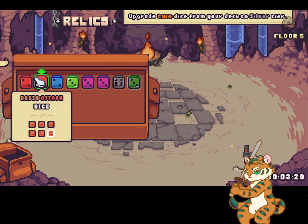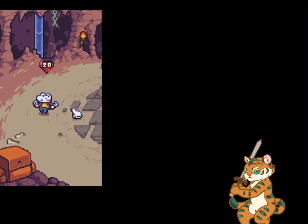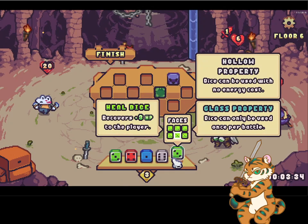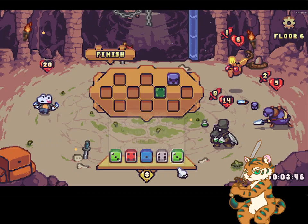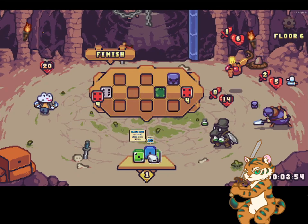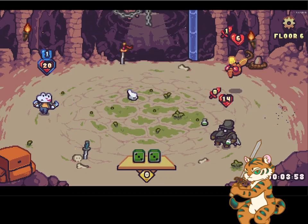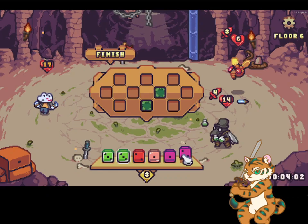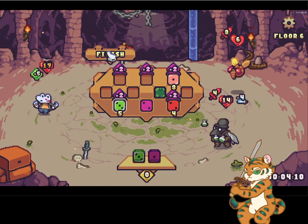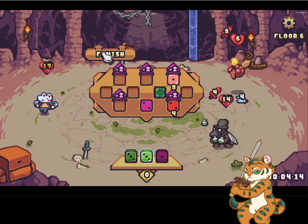Upgrade two to silver, great. We're gonna do you and you. Oh, I should have done the other heal die. But you're already silver, so that's fine. We are just straight up doing horribly. We're gonna do that, we're gonna do that, we're gonna do that, we're just going to take a free heal. Actually, we're gonna hold off on the free heal. Here we are.